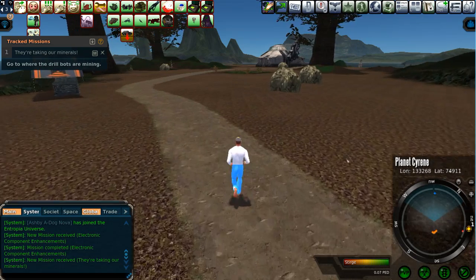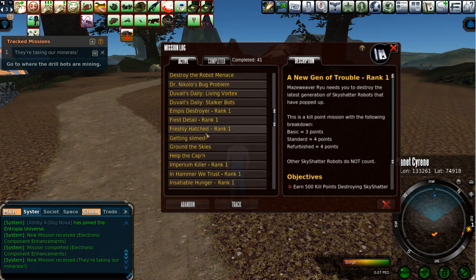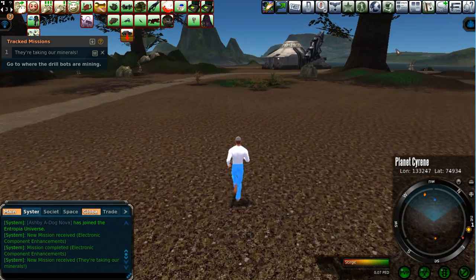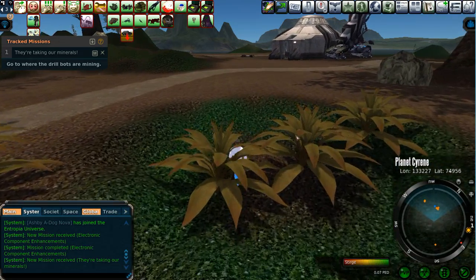The mining stuff is probably the most important, like I was showing you earlier. The Mine Up Kaizenite Stone mission — if you get a 40-pack find, he's going to give you 0.08 PED in mining. I already got 0.1 for Listerium and 0.04 in mining skill, so we're already at 0.12 in mining skill. It's 0.04 PED in mining — 0.16. Prospecting skill 0.08. Pick those up and you will be advancing quite readily and quickly with your mining and prospecting skills right here on lovely planet Cyrene.